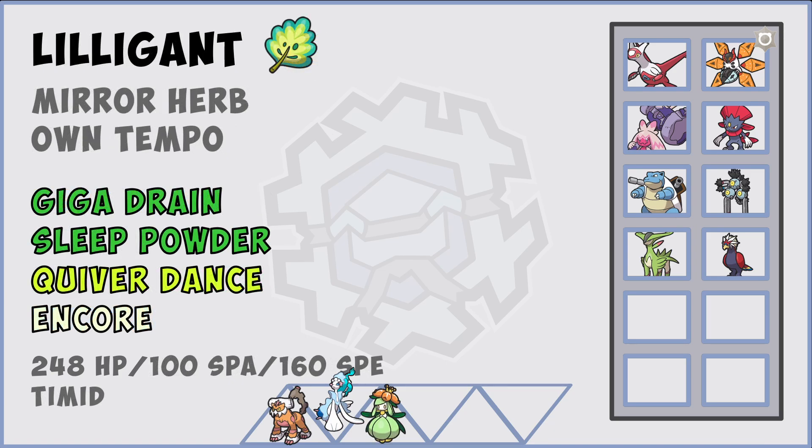In the third spot we're bringing a Mireherb Lilligant - shoutout to Zero from GWA because he always swears by this thing. I think it'll be really good in this matchup into that Blastoise, especially if they try setting up a Shell Smash - then we'll get those boosts and one-shot it with Giga Drain. You can even click Encore into a lot of guys on their team. Sleep Powder plus Quiver Dance is really all we need versus them. I'm assuming Moth is going to tera Water - and Giga Drain is great once potential Moth is tera'd.